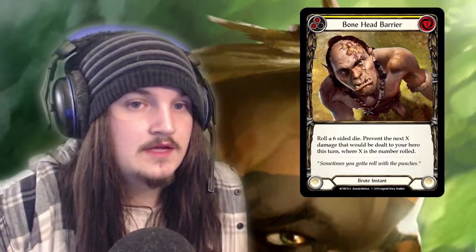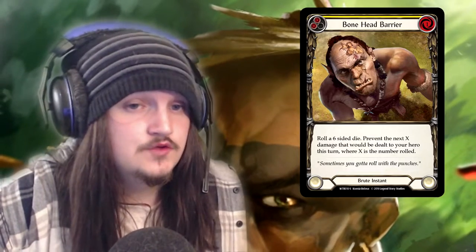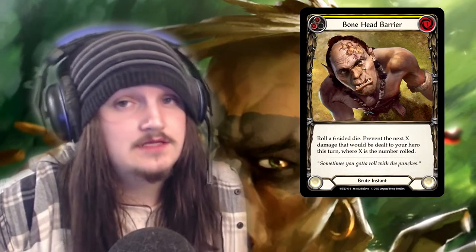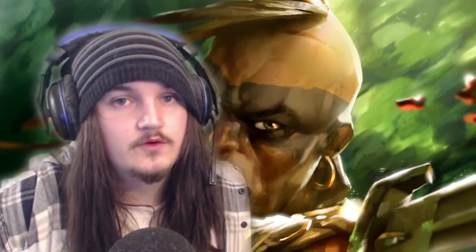Next, Bonehead Barrier. The key point is that it's a Brute Instant that costs one. If you want to play this card, you do need to pay one resource. You can play it during your own turn and also during your opponent's turn, but you still need one resource for that, so you will need to pitch for it.